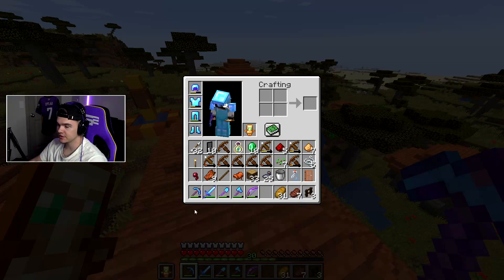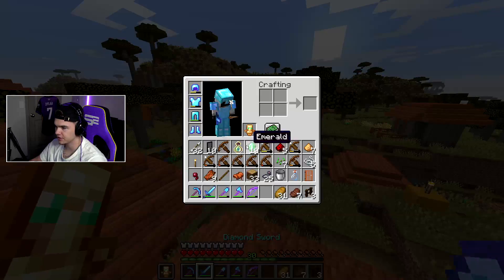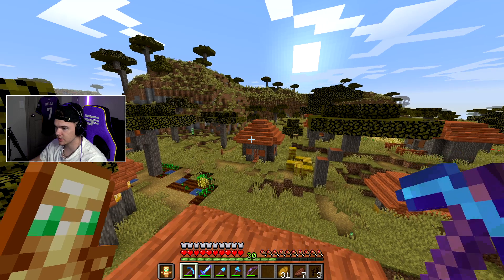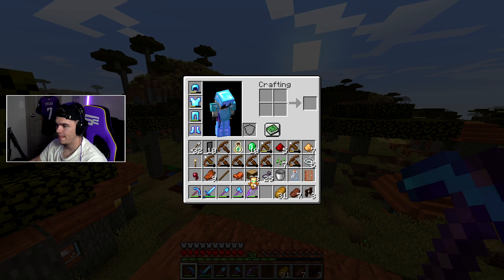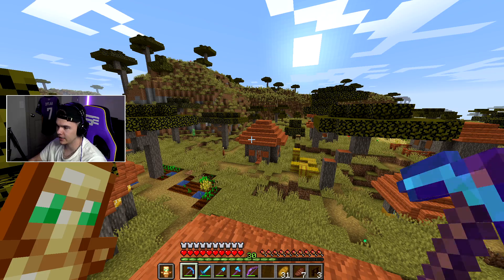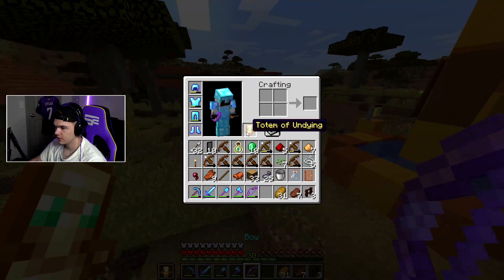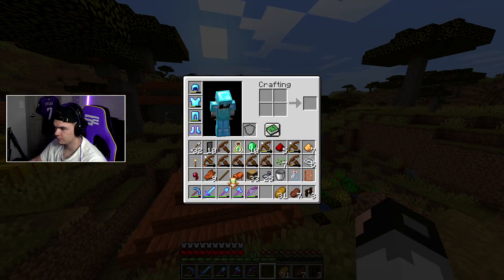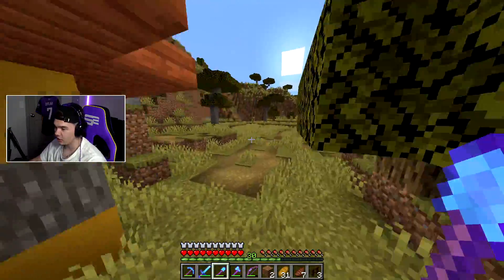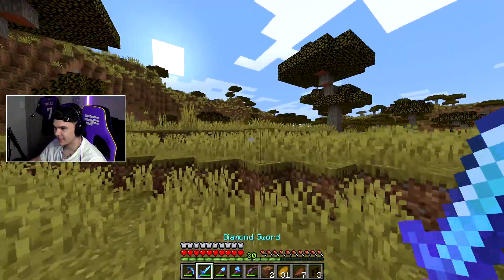You get down to like one heart and then it regenerates — you get Regeneration II and it slowly regenerates your health back to full. But the only thing is once you use it, it's gone. That's pretty cool because if you need to go to the End or somewhere where you're probably gonna die, it's smart to have it on you. I didn't know that's what you get for beating the raid. I'm still trying to figure out what that horse-cow thing was.